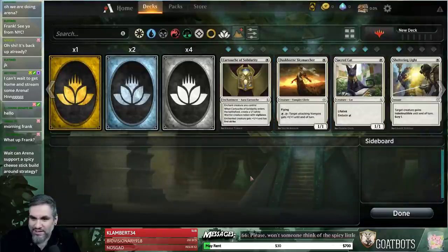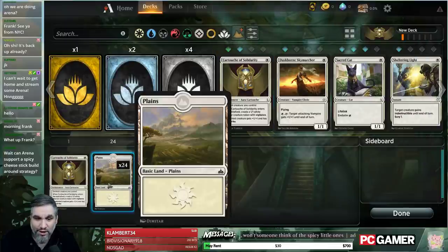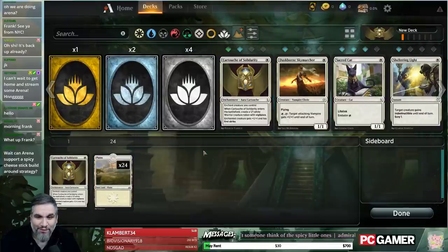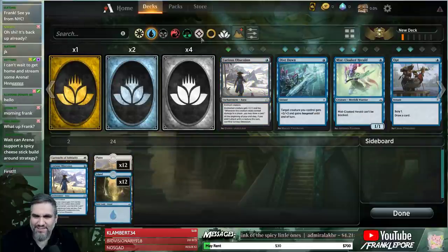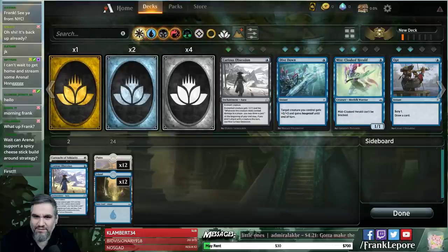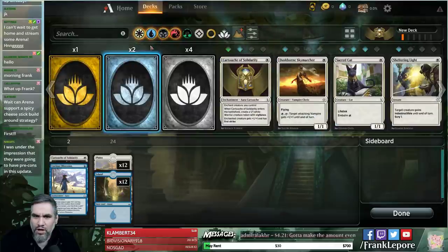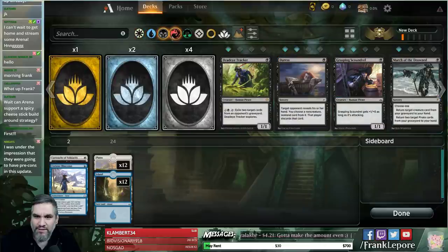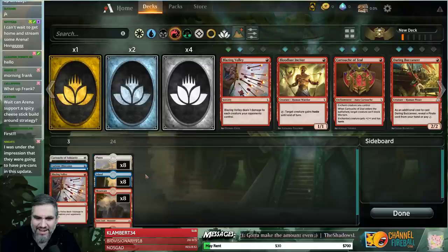I guess we're in a deck now? What if I click on this cartouche? So we put — whoa — it just threw 24 plains in there. What if I go to islands and add a blue? Now it goes 12 and 12. This is interesting. I can't get green cards now? So now I can only get... I have to uncheck these to get the red cards. That's interesting. Eight, eight, and eight.